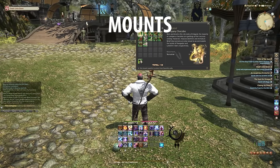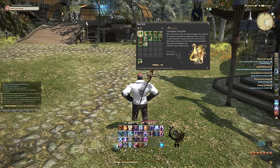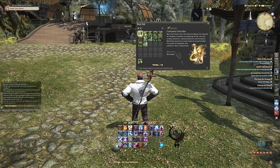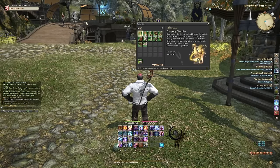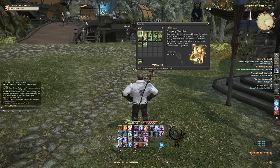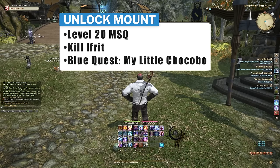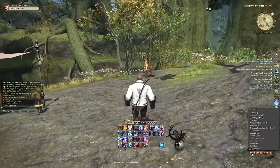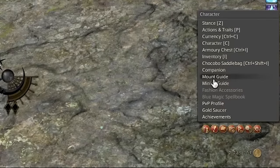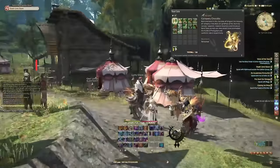The world of Final Fantasy XIV is massive and you're going to want to get around faster — that's where mounts come in. Mounts run faster than you can, and you can upgrade their speed and give them the ability to fly by collecting the aether currents in that region. Every time you go to a new zone, you'll need to find the aether currents to unlock flying there. The way you get your first mount is by reaching the level 20 main story quest, completing it, then going to the Grand Company area where you'll get a level 20 blue quest called 'My Little Chocobo.' Upon completing it, you'll have a Chocobo to ride.